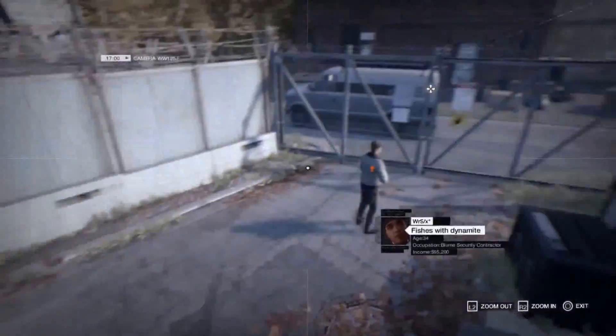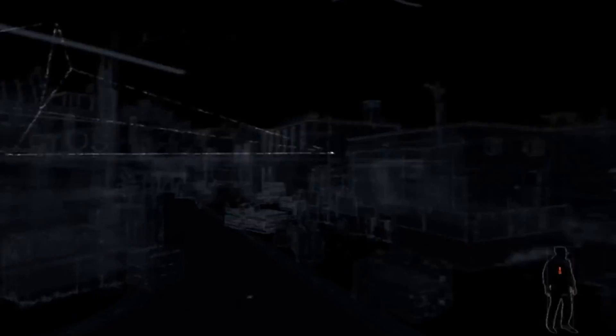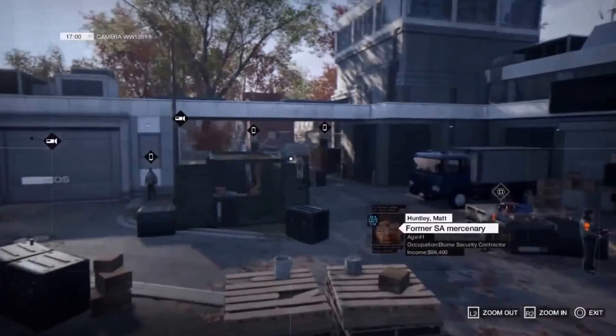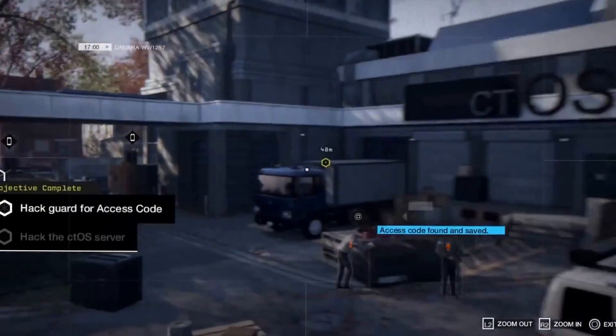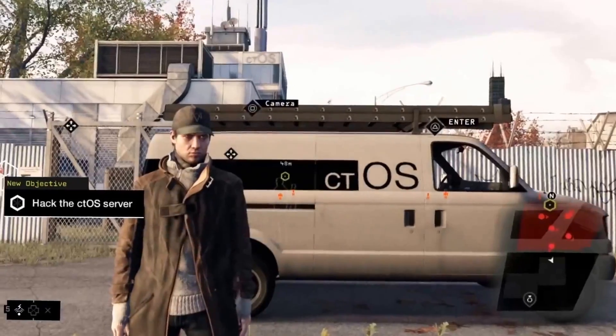It's heavily guarded. Let's see if we can find the server access codes from a distance. With cameras, we can explore restricted areas without being spotted, tag different guards, and access details on their lives. It seems that Bloom employees all have a sort of shady past. There it is — the access code to the server room. Unfortunately, we can't access the server via the cameras. We need to sneak inside.